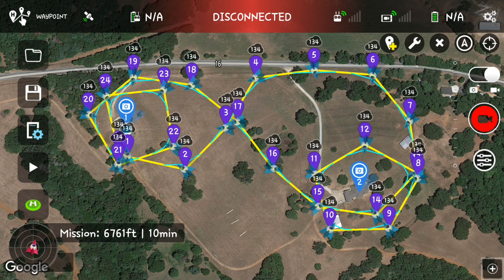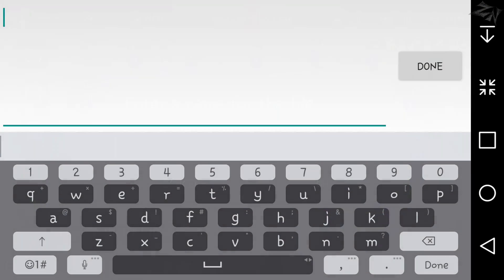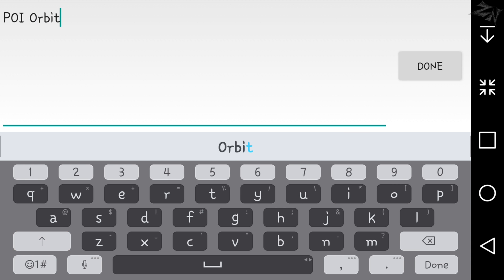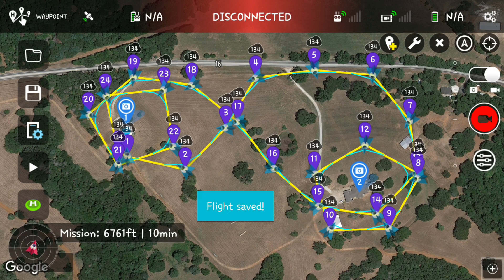It's estimating a 10-minute flight time — I don't think it's going to take that long. I'll probably be speeding it up manually as I fly. Let's go ahead and save this; we're going to call it 'POI orbits.' Save that flight. Let's check it out and see what happens.